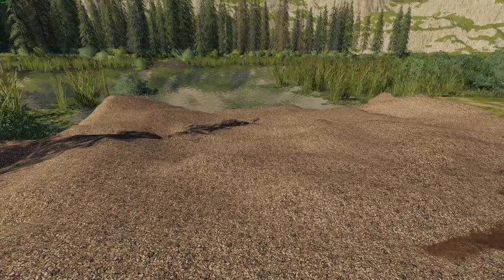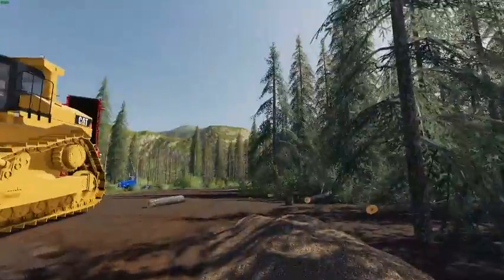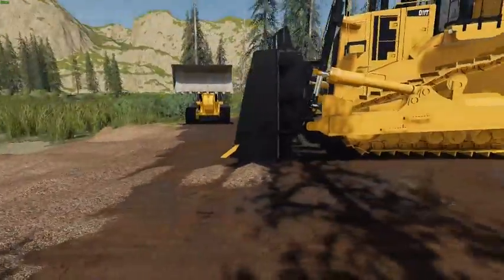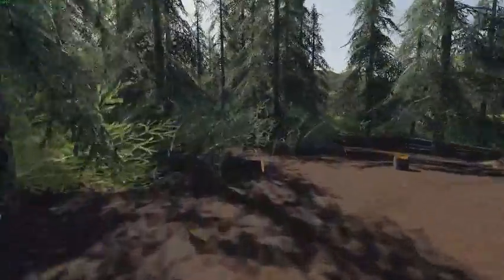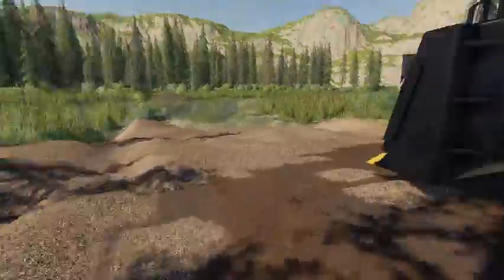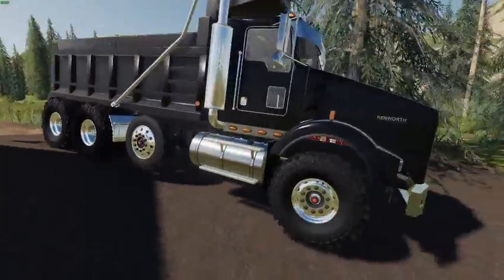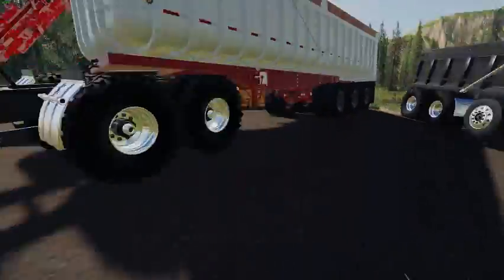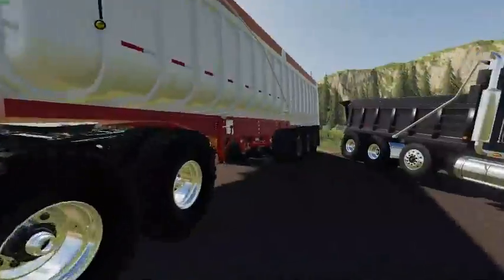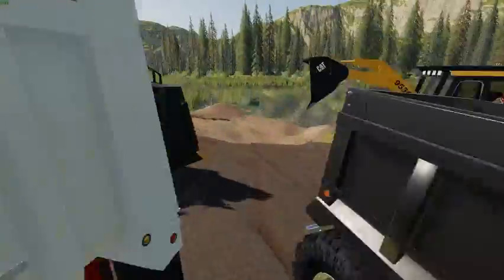Hello guys, welcome to another video. Today we're on the 'Building Which Bridge Part Two' here in Farming Simulator 19. I found this new strategy with a dump truck — it's a lot quicker to load and unload than the trailer. So I think we're just going to be using the dump truck now.